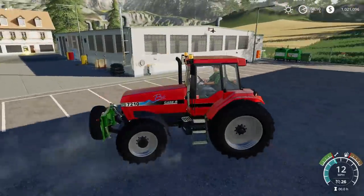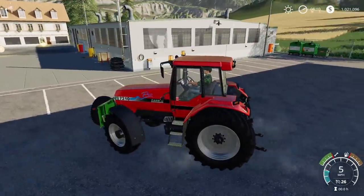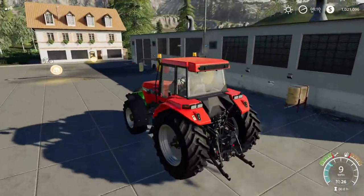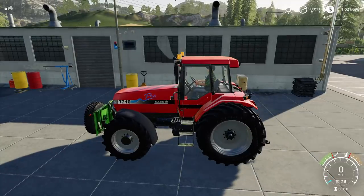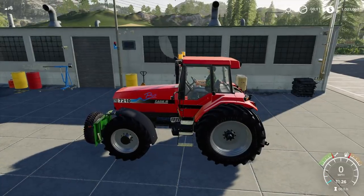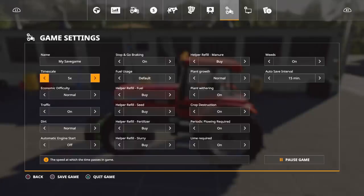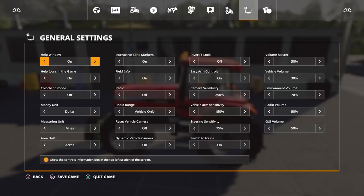Okay, so how this is supposed to work — say you're at the edge of a field. You'd normally have to go around plowing the whole edge, but you should be able to just lower this tool. Let me see if there's a help window.